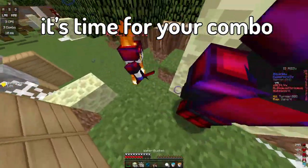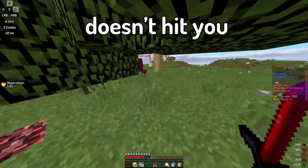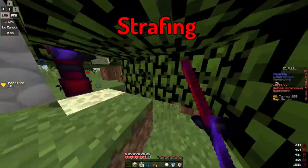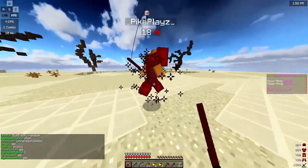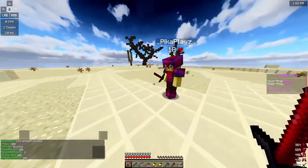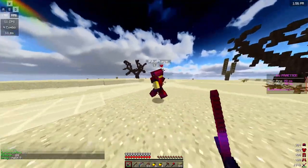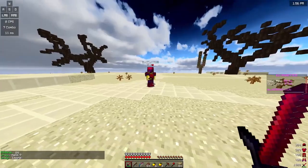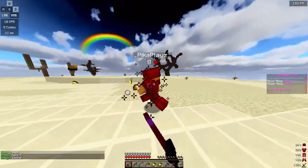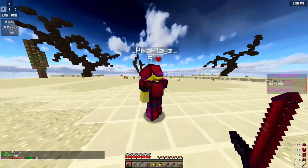Once you get the first hit, it's time for your combo. To keep a combo, you have to make sure that your enemy doesn't hit you. Two common methods are used: strafing and W-tapping. With strafing, you just run around your opponent. You can change directions and hit a gap, and what that does is make it hard for your opponent to hit you because they always have to aim at you.